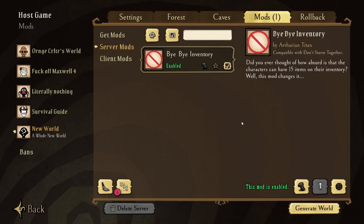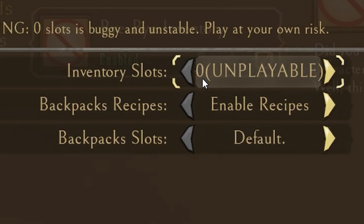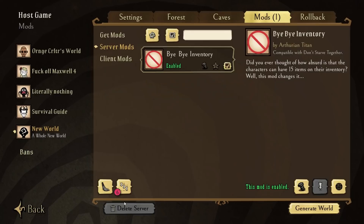Hello everyone. Today we have found a mod that lets you put down your inventory slots to as many as you want, including zero. But zero is literally not possible to survive with, so we're gonna be playing with one and seeing if we can survive a full year this way.